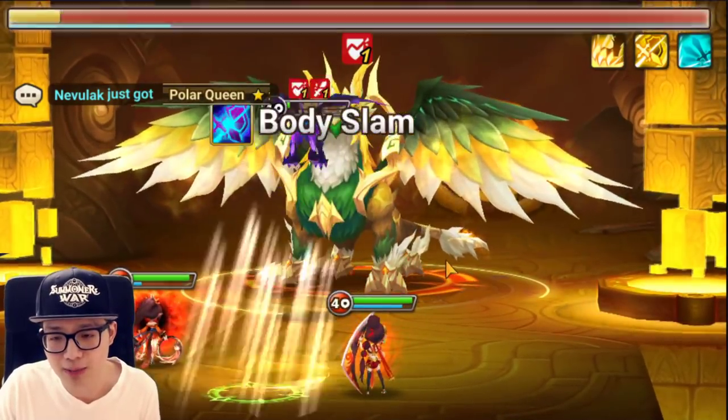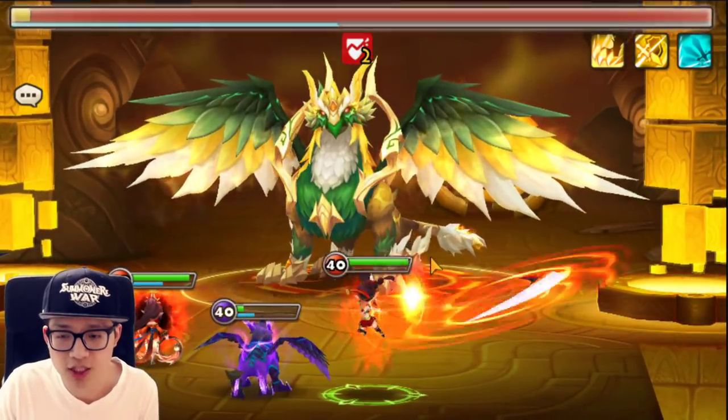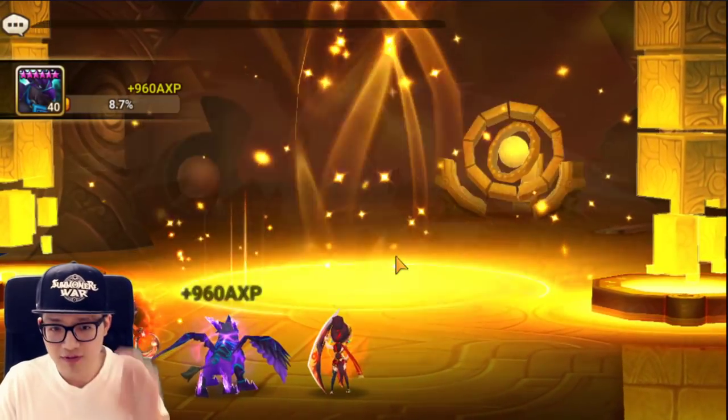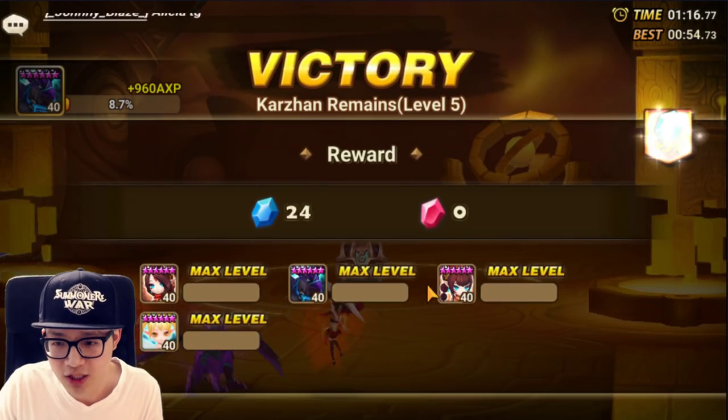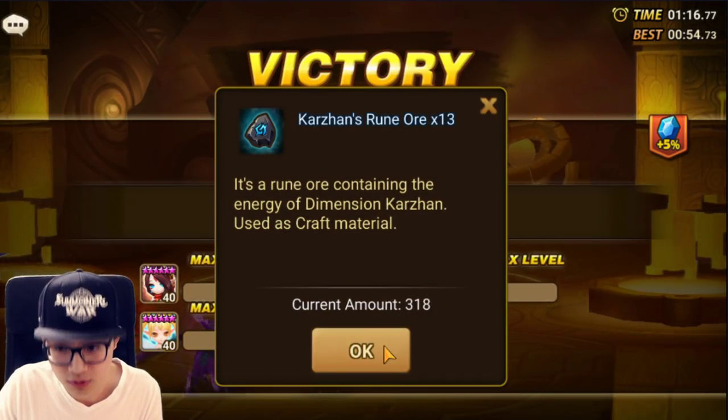But after the right side and the left side dies, the run becomes so much more safe. I can show you so many more runs, but I'm sure you want to see different team compositions. If you have this type of rune quality or a little bit less — less speed, more damage — I guarantee it's going to be like a one-minute, give or take, team.